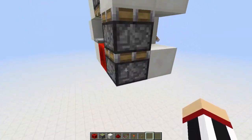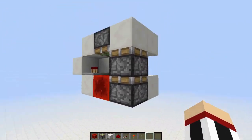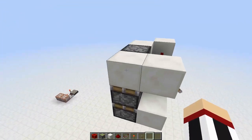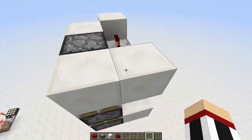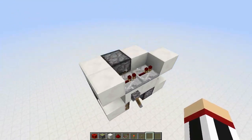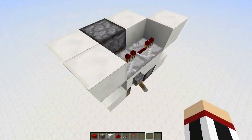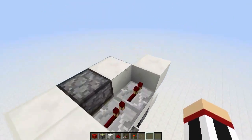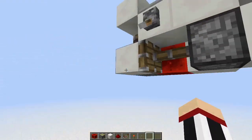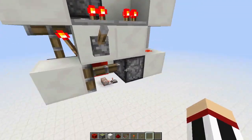That will instantly update this piston, and because the piston is powered but not extended, it will extend. The second piston, which will then be beside this block up here, will be powered by the torch which will turn on one tick later. Then we have these two repeaters — that's two ticks — and they will be powered by this torch down here, which will power this piston here and the piston down here.